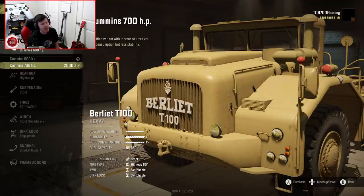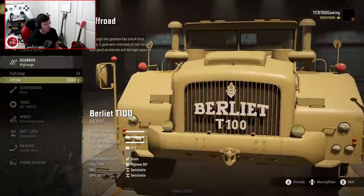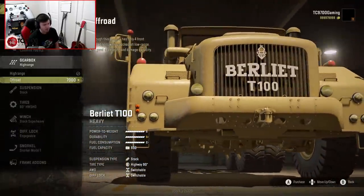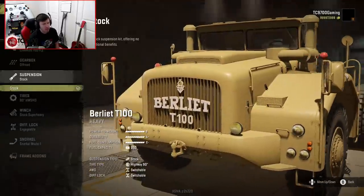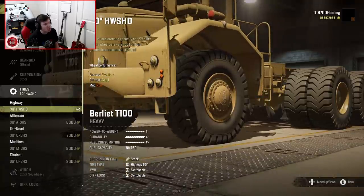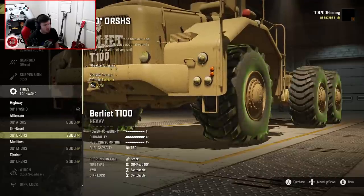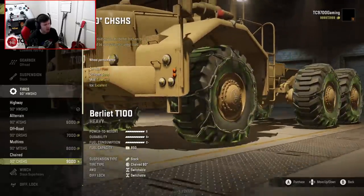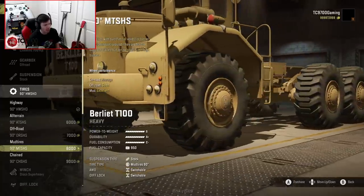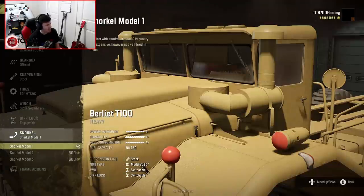600 horsepower engine and 700 horsepower engine — let's add another 100 horsepower, because why not. For our first test, we're going to go with the off-road gearbox. We have one suspension option and 90-inch tires. They're all 90-inch tires but slightly different in compound. We're going to go with the mud compound, stock super heavy, stock engageable diff lock.